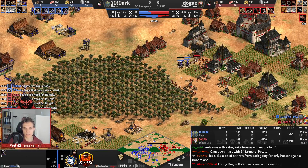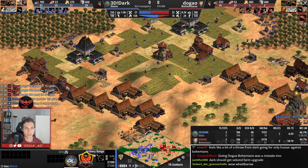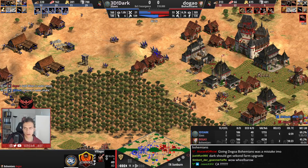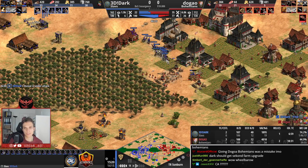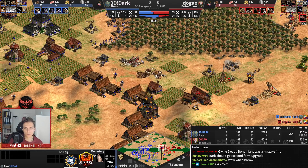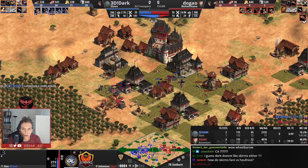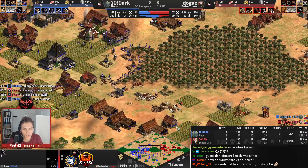He will try to make the best out of his Hussars — that's exactly what he needs to do. But if he is not tagging into skirmishers... he finally is doing that. He is going for Cavalry Archers for Slavs. He has the gold for that — he's not spending too much on gold so far. He has a lot of military. I don't see any way Dark can lose this game.